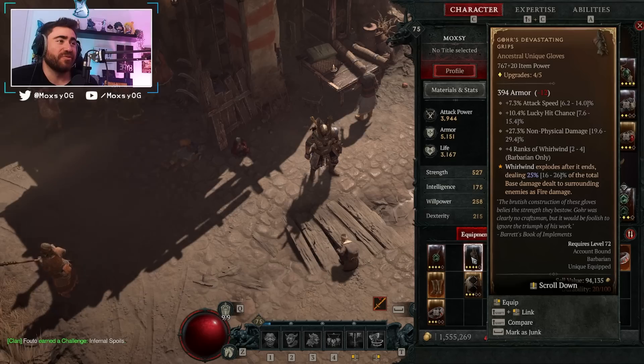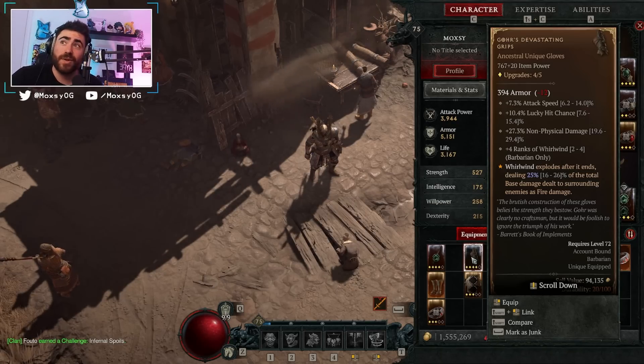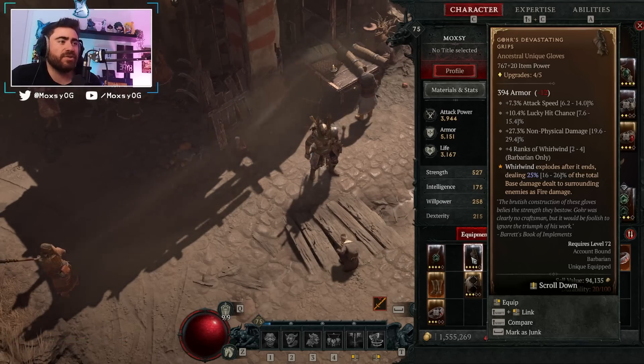What's up guys, Max here — Diablo 4 video, and today we're talking about Gore's Devastating Grips. If you had seen footage of these before, they were probably the most broken and busted unique in the game prior to launch. In fact, they were literally broken — these things read: whirlwind explodes after it ends, dealing 25% of the total base damage dealt to surrounding enemies as fire damage.